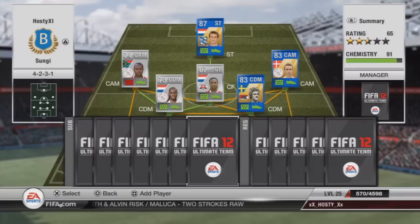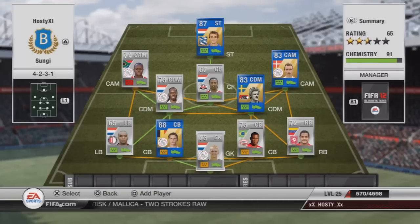Overall, this team is 65 rated with 91 chemistry. With a bench added, it'll probably get up to about four stars. The bench doesn't have to be that good, and then you can easily hit 100 chemistry. For that price, when people go into games and see this team with four blue players, it's pretty nice. There are some other players you can replace — like right back with Van der Veel, or some more updated silver players.